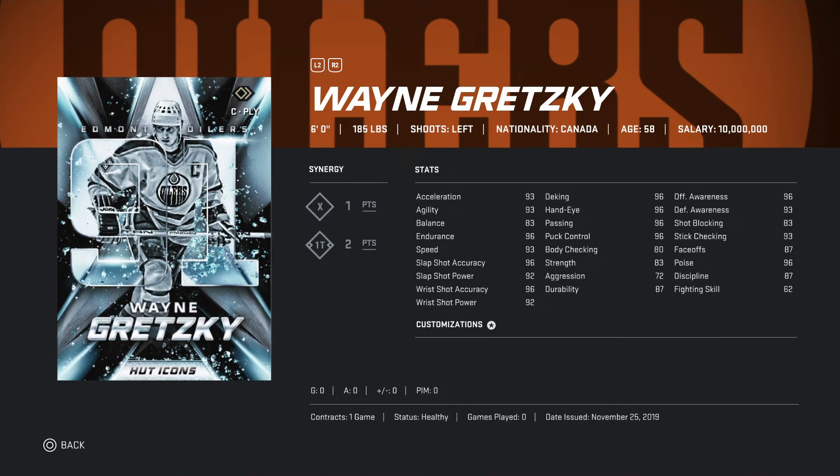Now looking at the wing Rex — 185 pounds. Synergies: X one point, 1T two points. Still trying to get the set, I'm almost there. Still one of the best cards in HUT. Acceleration 93, agility 93, balance 83, endurance 96, speed 93, slapshot accuracy 96, slapshot power 92. Hopefully I get Rex someday.